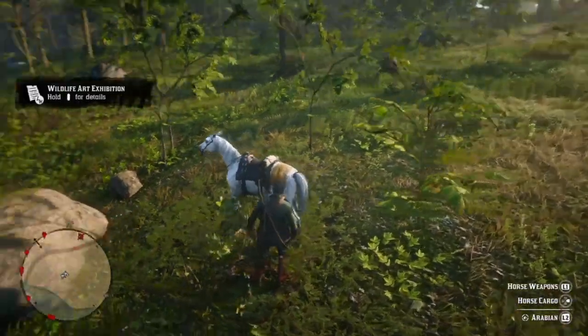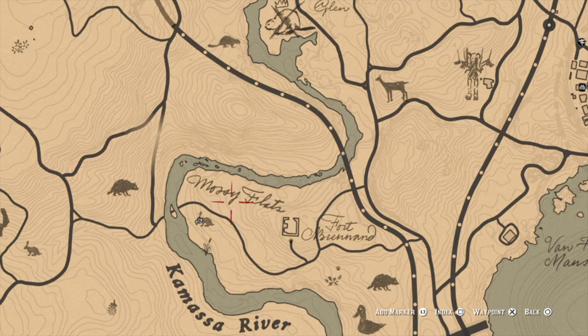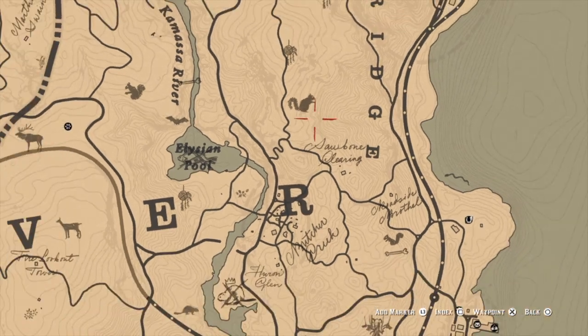I'm not sure if that's a glitch or something. Here's the location of the squirrel - it's located west of Van Horn around this river right here. So you just go to the post office after that and trade in all the requests. That's the first lot done.